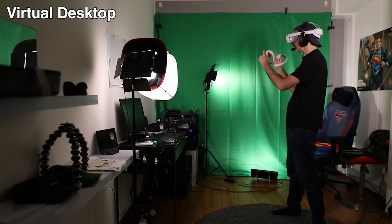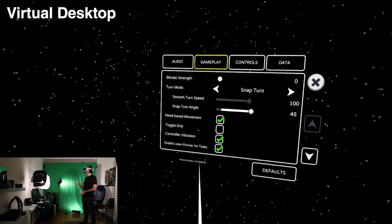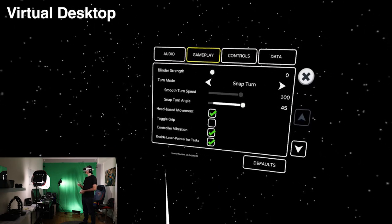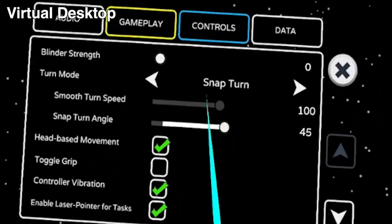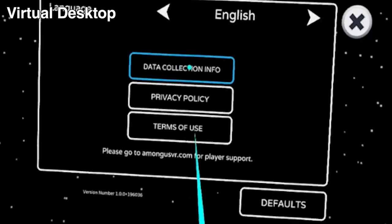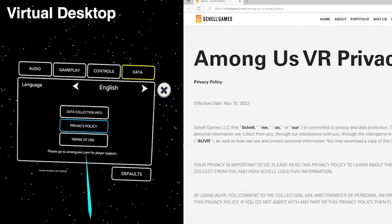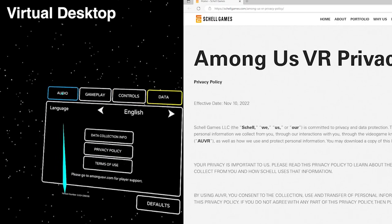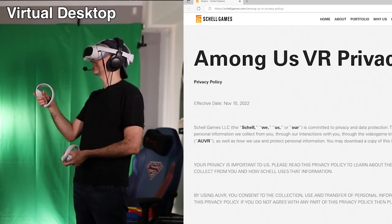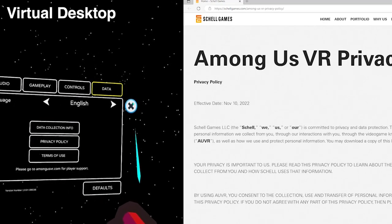The settings are pretty standard. You can customize things like blinders — useful if you're new to VR and worried about motion sickness — or turn them off if you're more experienced. You can also choose whether to move using your head or your arm. There does seem to be a little issue in the data tab, where you can find data collection info, privacy policy, and terms of use.